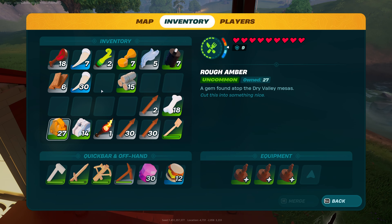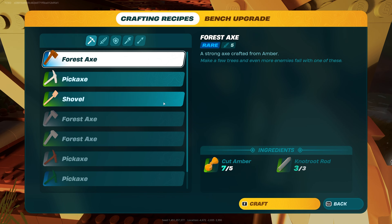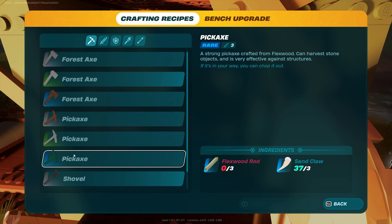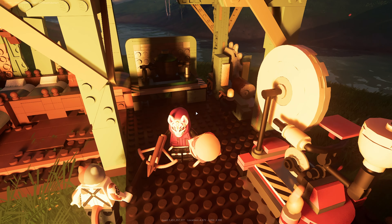Then once you have yourself some cut amber, take it along with your knot root rods and at your crafting table you'll be making a forest axe. This is the first of its kind, and in order to make these green tools — such as this one over here — with flexwood, as well as a whole bunch of other things, we need to get some flexwood in the first place.